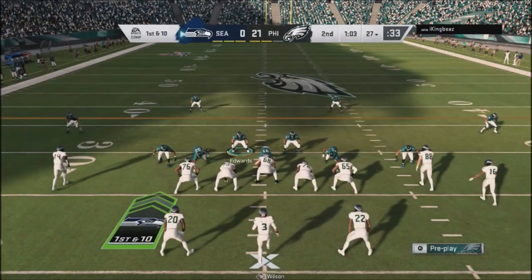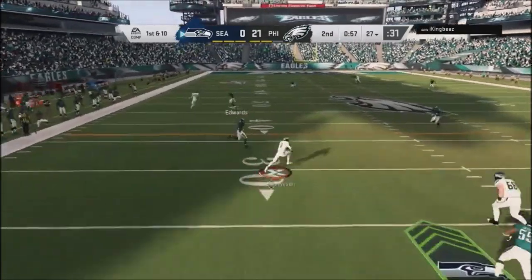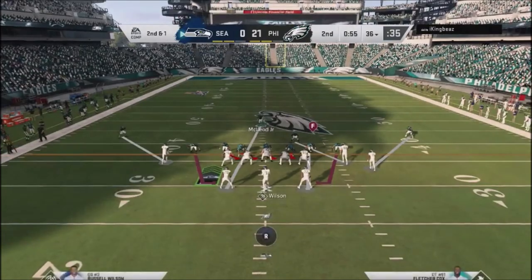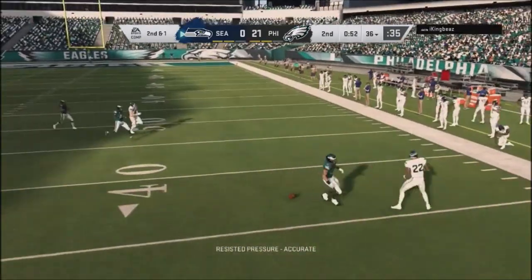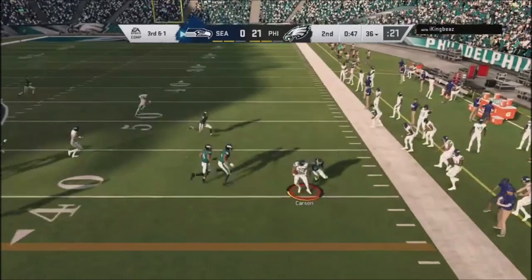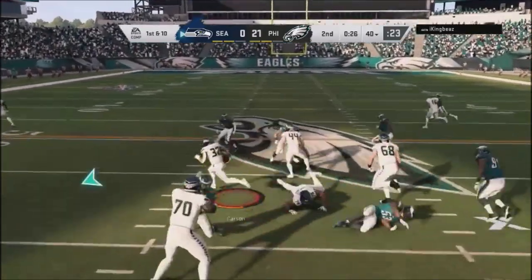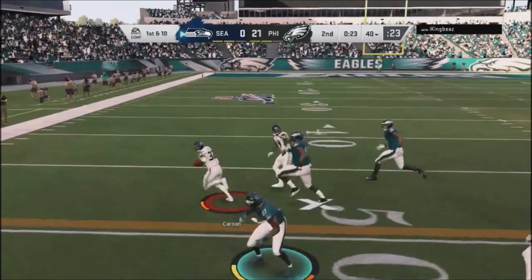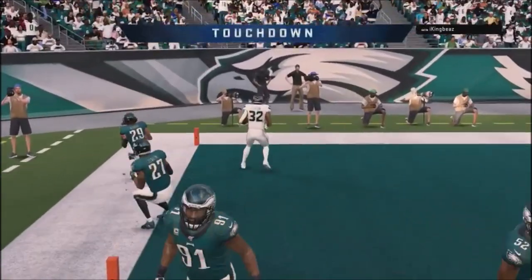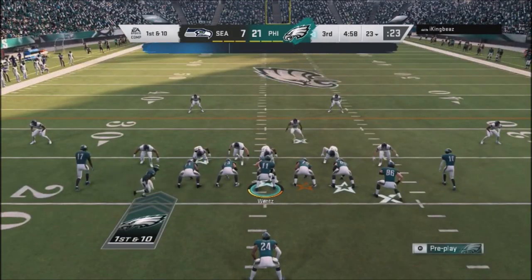I go into a 3-4 defense with cover four drop — don't want to give up any big plays. He takes off with the quarterback, calls a timeout. I jump into a blitz and he gets rid of the ball. On third and one I go cover four but inadvertently change my camera view. He picks up a first down, no-huddles again, and I'm a little discombobulated fixing my camera. He gets some nice spins and Carson takes it to the house. Bad defense, bad adjustments — I got off kilter.